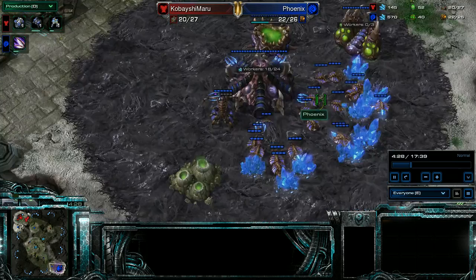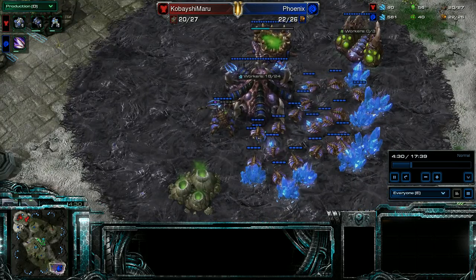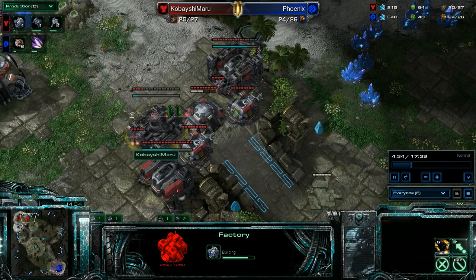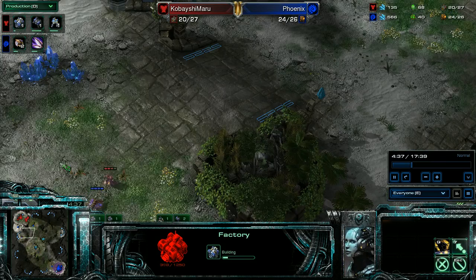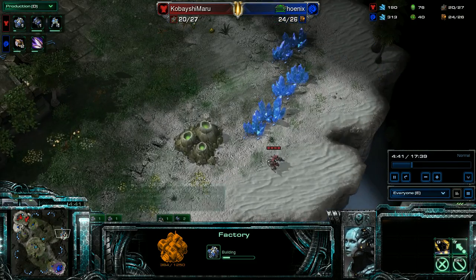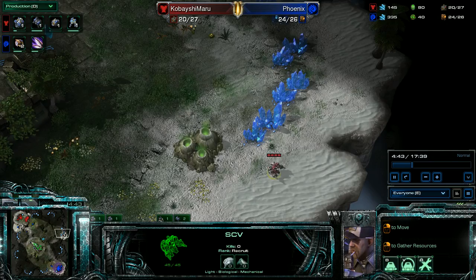I saw a really early gas, so it means he's getting speed or a Baneling bust, because he even got it before this. So I just kind of created my wall in here, sent this SCV back around up into here, and then put this guy here who's going to build my Starport proxy.